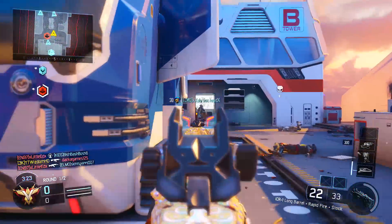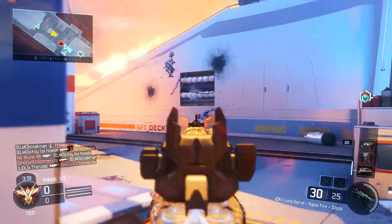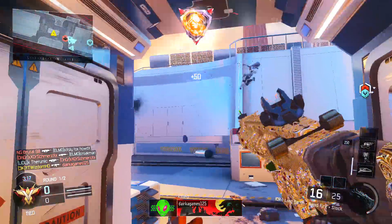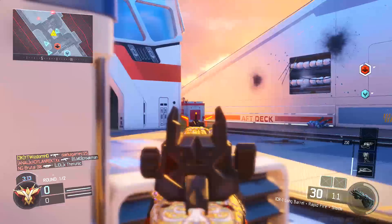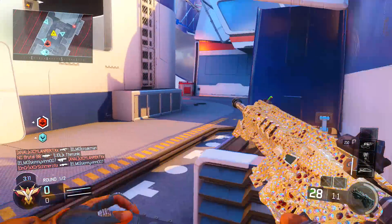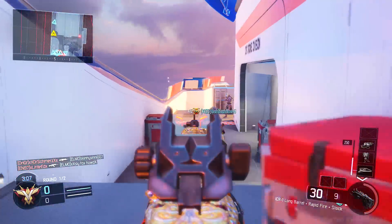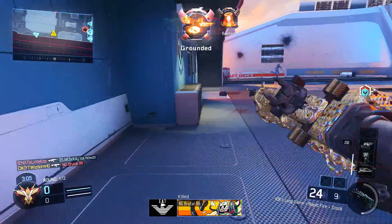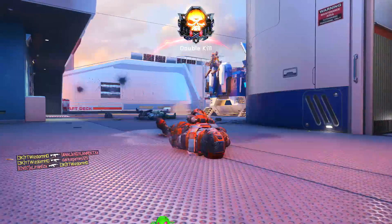For perk 2, you will be using Scavenger to replenish ammo and equipment from enemies killed by non-explosive weapons. You're also going to need Perk 2 Greed to have Fast Hands, to swap weapons faster and aim down the sights after sprinting. The reason you need Fast Hands is because you are not going to be using Quick Draw on the ICR-1, so Fast Hands is a really important perk if you're not using Quick Draw.